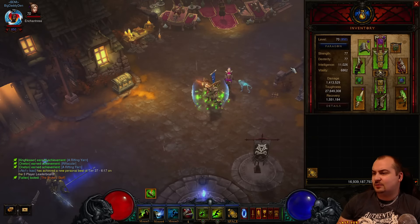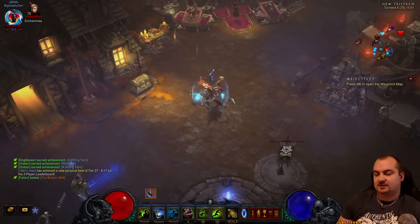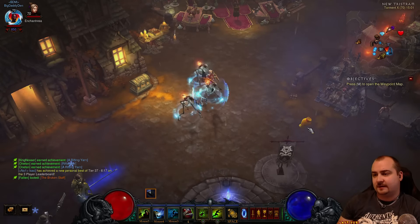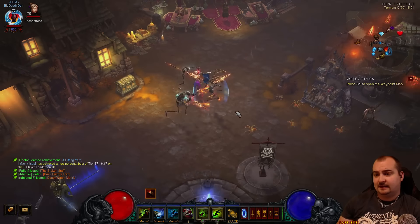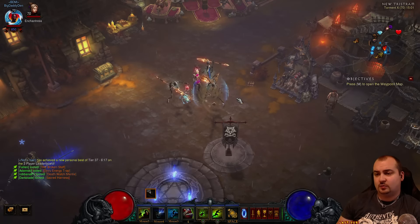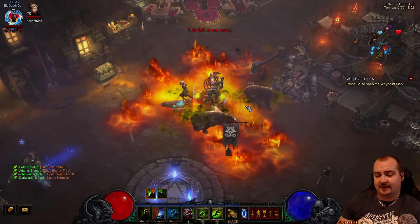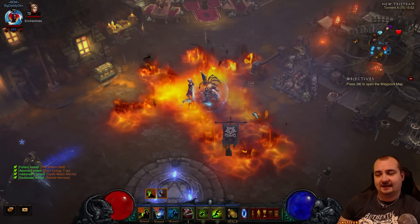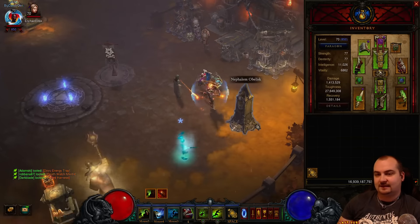The rotation is pretty simple. It takes a little bit of getting used to. Pretty much, you just cast one Spider, then cast one Bear - that will give you a Focus and Restraint buff. Then you Harvest for the armor buff. Then you drop all your Wall of Death, everything starts cooking, and then you drop your Bears and Piranha Nado the mobs into your Firewall. It's a little tricky but once you get used to it, it is pretty cool.